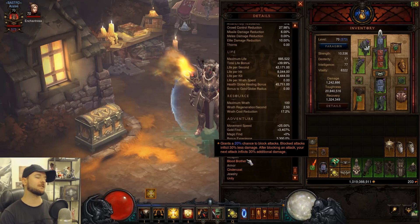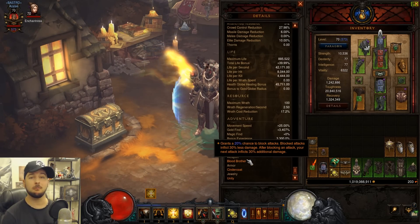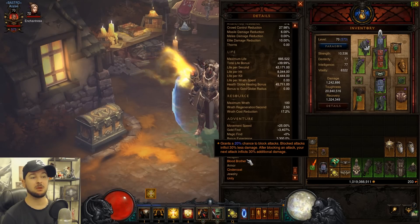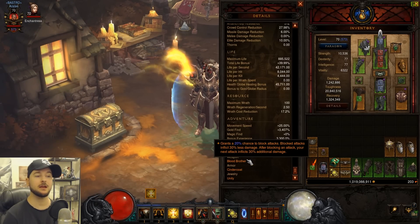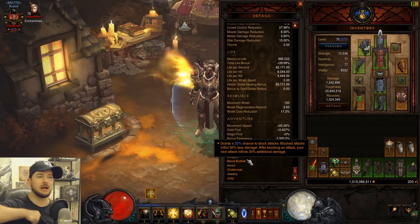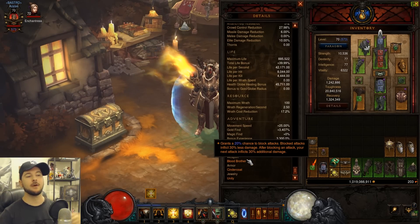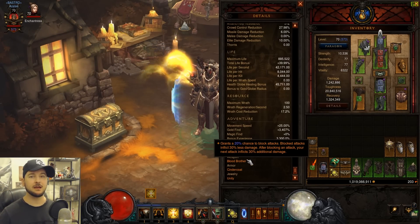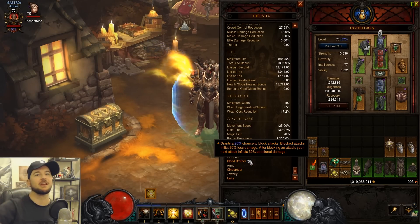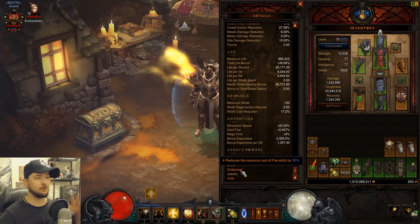Now for the Kanai Cube — I was actually just talking with somebody on the last live stream about squeezing more block chance into builds, and the Blood Brother weapon is perfect for that. It gives a 20% chance to block attacks, blocked attacks inflict 30% less damage, and after blocking an attack your next attack inflicts 30% additional damage. Picture it: you're shield bashing rapidly into an elite pack with crazy high block chance, blocking those attacks and dealing 30% more damage on your next Shield Bash — it's pretty awesome.